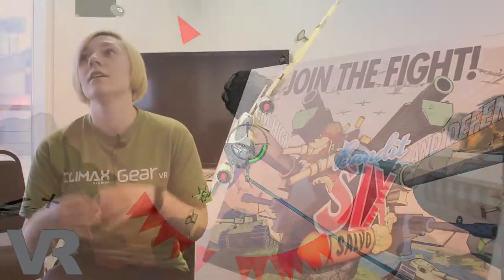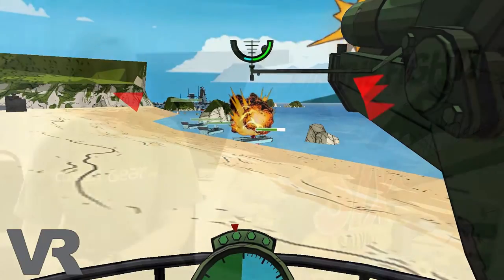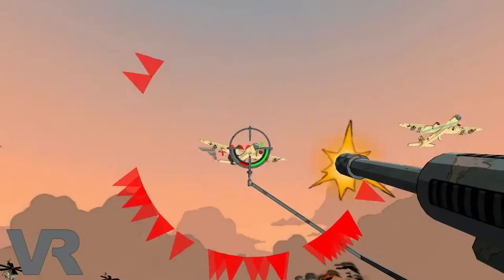Salvo differs from the first one because the first one was a tail gunner — you're at the back of a Lancaster bomber — whereas this one you have a bit more freedom with your guns. We have three guns and four positions, and you basically jump from turret to turret, defending the beaches you're located at. There are a lot more enemies compared to the first one: instead of just planes, you have tanks and ships, so enemies come from all angles — up, down, left, and right.